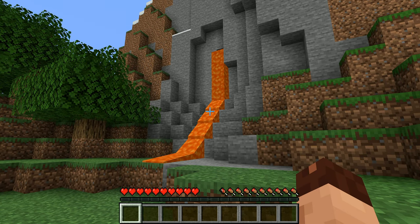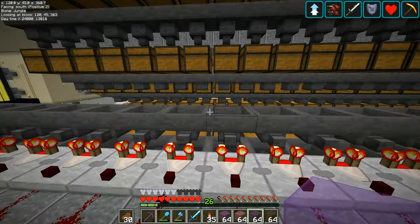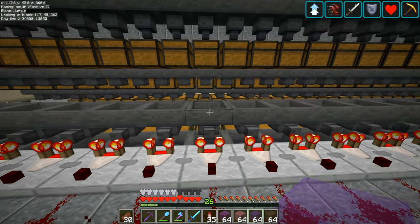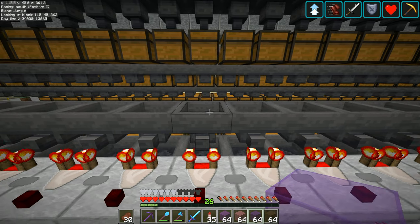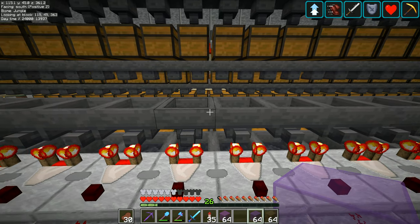Hey folks, it's Frithgar here, welcome back to Minecraft. I can climb back up onto here, run along, and find the next slot. The last one we put in was the red one, so the next on the list is pink — we go pink glass in there.